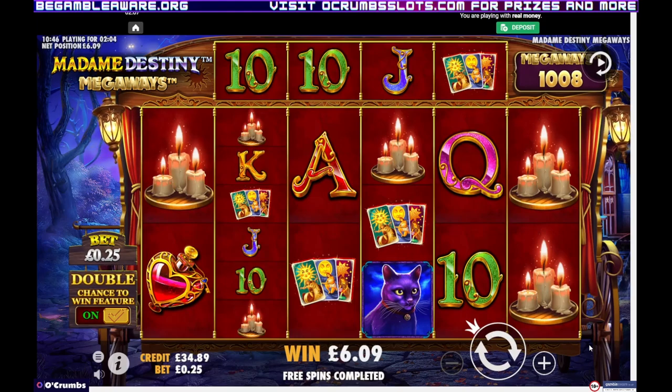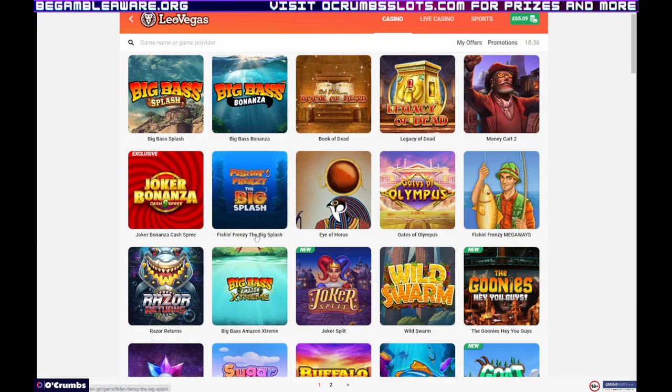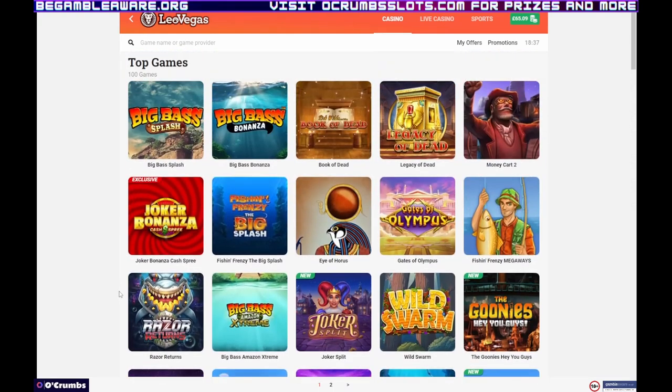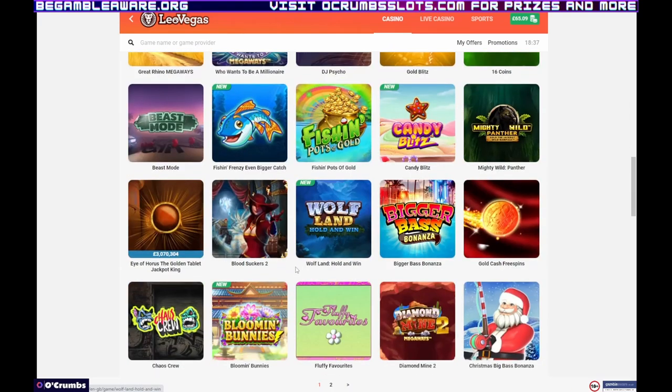I'll probably leave this for a bit and then record the next part of this video now that I found the bonus. I'm back - I've decided to put another £30 in, just to give it a good go on 40p to try and get some bonuses for the second part. Otherwise this video is going to be a bit too short. That'll be £130 total. See how these 40p go, and maybe just take it out of Leo Vegas and have a look at a different website.